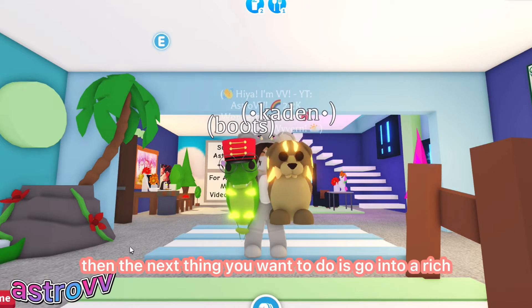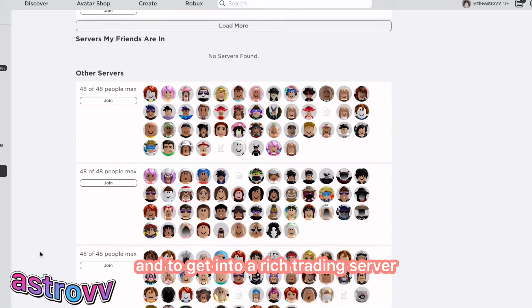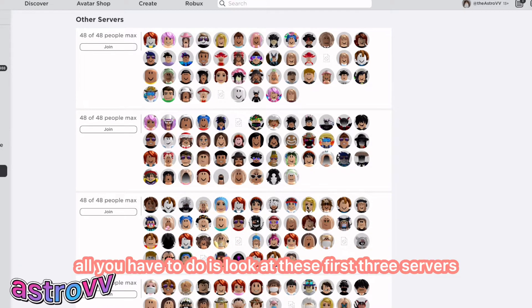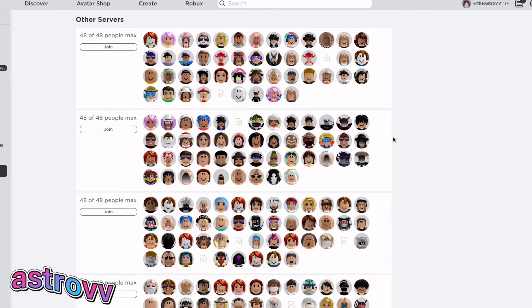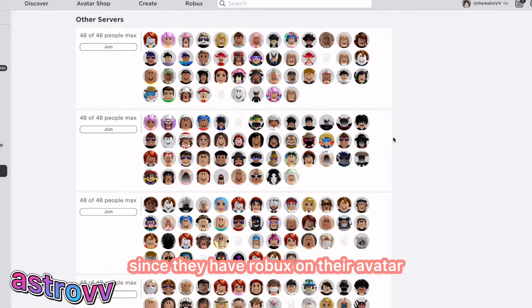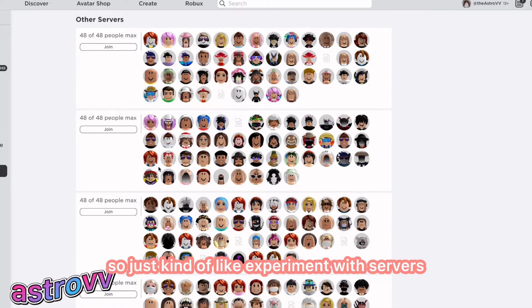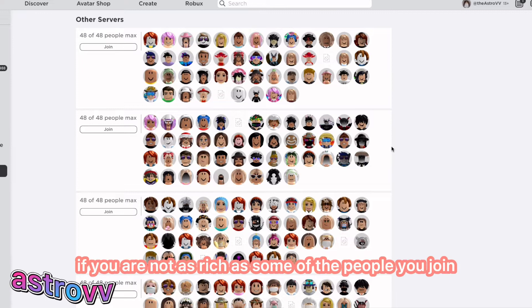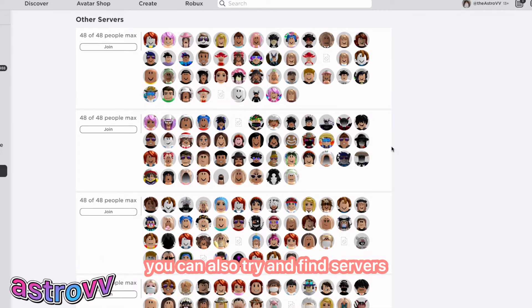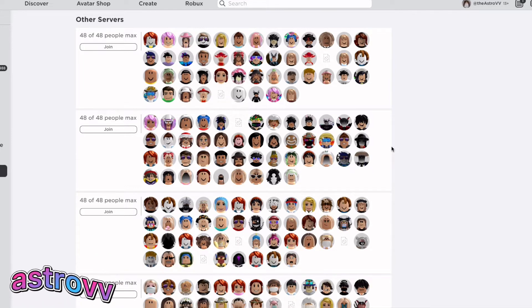Once you do that, the next thing you want to do is go into a rich server. Go to Adopt Me's page, click on servers, scroll down past your private servers, and look at the first three servers. Find the one with the most people who have Robux — that way you join a server with the richest players, since having Robux on their avatar suggests they may have spent Robux on Adopt Me. Experiment with different servers, and don't be discouraged if you're not as rich as them. You can also find servers where people are at a similar level to you — that's actually where I get the most overpays.